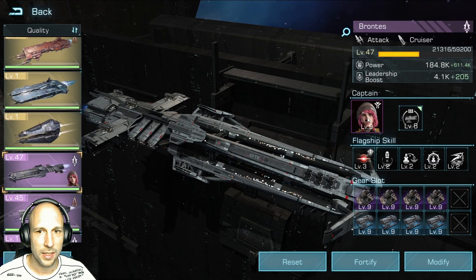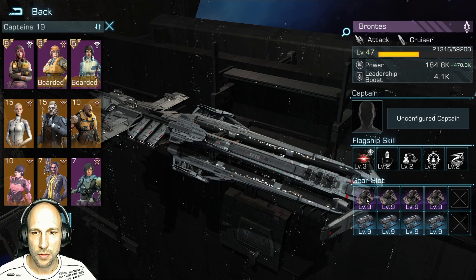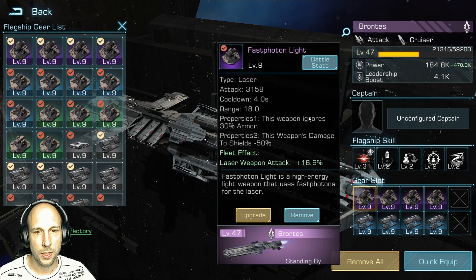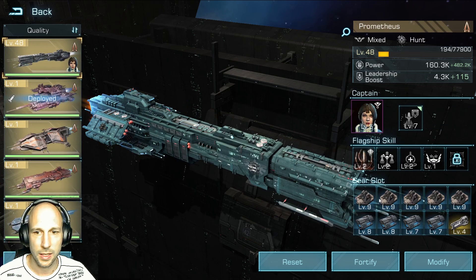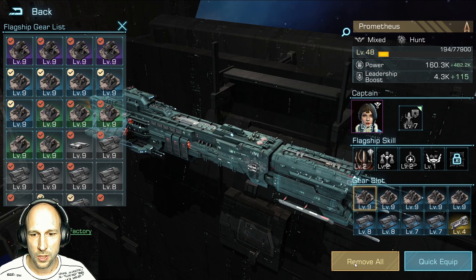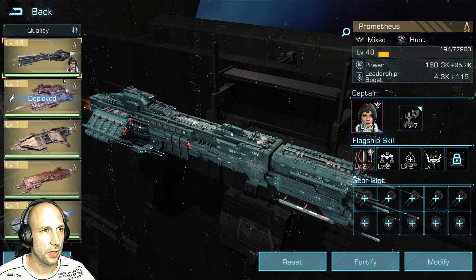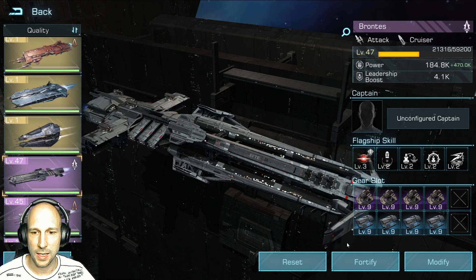To make it as even as possible, I will remove the captain and switch to tier 7. I will also change my gear for that. Unfortunately, there is a small difference: my Brontus is only rank 7, while his Artemis is rank 8.